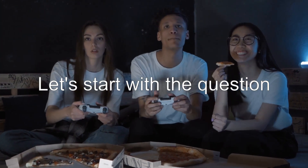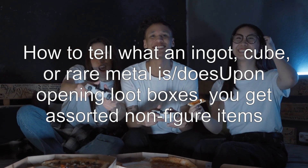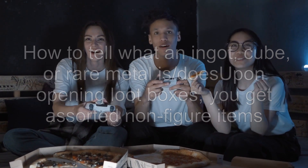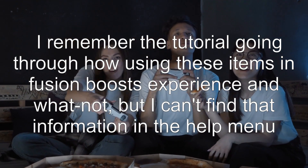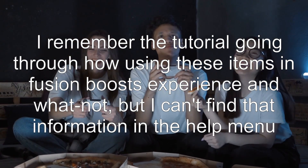Let's start with the question: how to tell what an ingot, cube, or rare metal is upon opening loot boxes. You get assorted non-figure items. I remember the tutorial going through how using these items in fusion boosts experience and whatnot, but I can't find that information in the help menu.